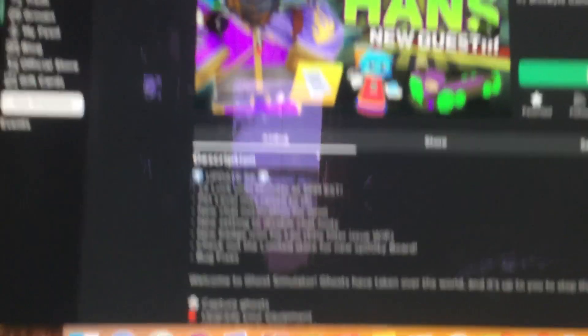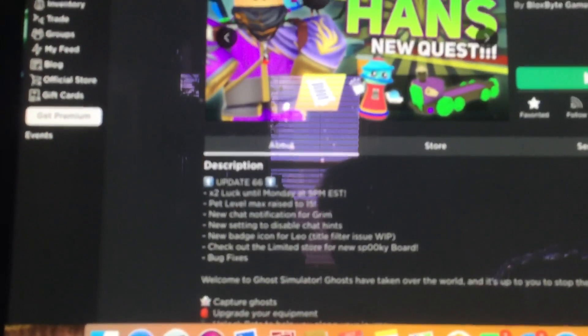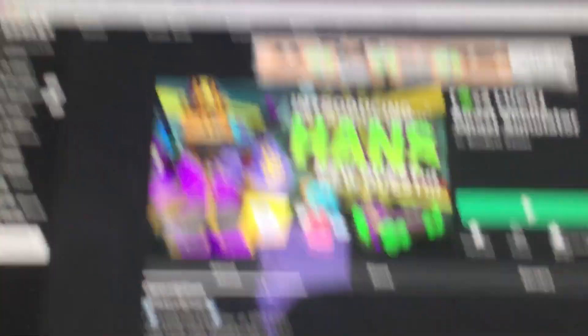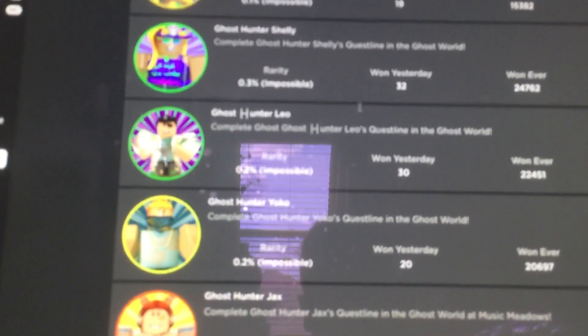I should do 65 first but I don't care, so Update 66 has two times luck until Monday 5 PM EST — it's Tuesday right now so they probably just forgot. There's a new board called the Spooky Board, some bug fixes, and a new badge icon for Leo. I love Leo — he's my favorite character — and I almost didn't notice it the first time because it looks so different.